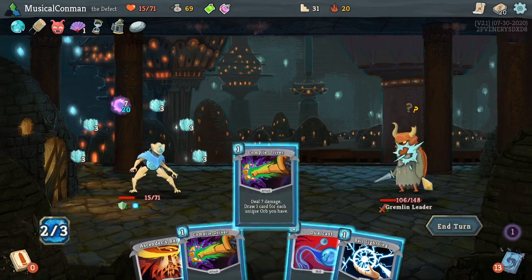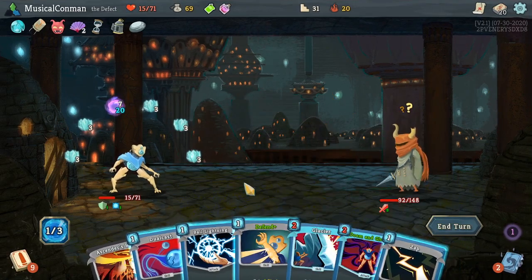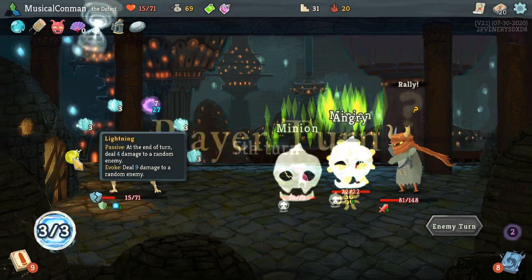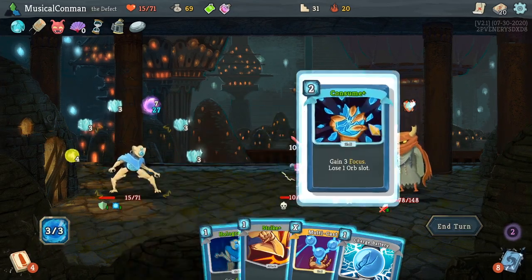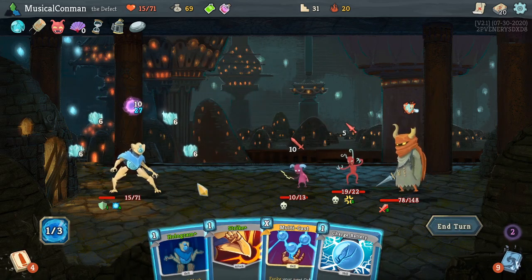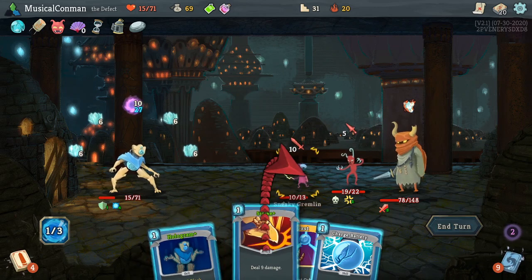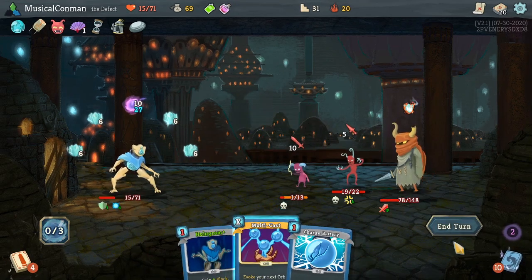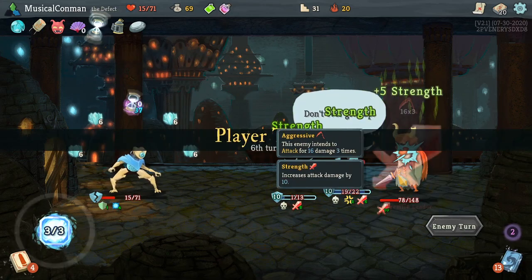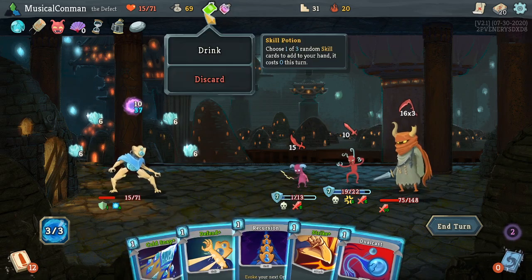Do we even want Lightning Orbs? Not really. I guess I'll take one here. The block is nice but we have to kill it. Plus that's a good thing to Consume — like that. So now our block goes from 12 to 24 for free. With that in mind, let's knock this one down a peg. We've still got our Weak Potion, we've still got our Skill Potion, so if we can slowly clear these things out. Let's get a Skill here — Auto Shields, seems good. 12 block, we gotta do this right.